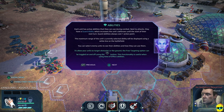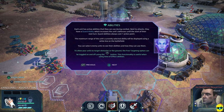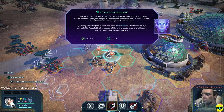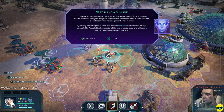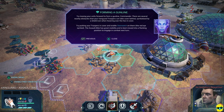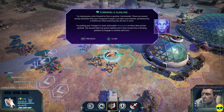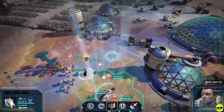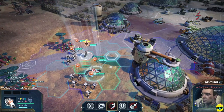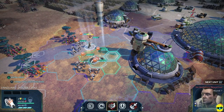Each unit has active abilities including a guard ability, which increases defenses until the start of their next turn — guard abilities always cost one action point. Try moving your units forward to form a gun line. There are several nearby obstacles your vampire troopers can take cover behind, symbolized by a shield icon when hovering over a hex in cover. So it's kind of like Civilization on the overworld with technology, but then it goes into a hex-based battle system with cover like XCOM. It also reminds me a bit of Master of Magic with these tactical battles.